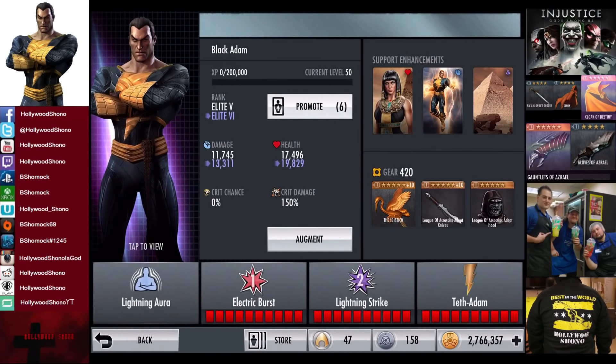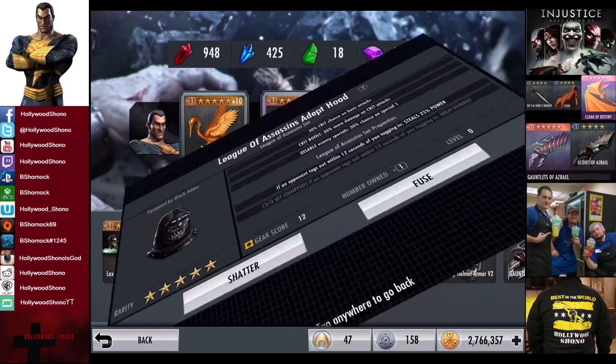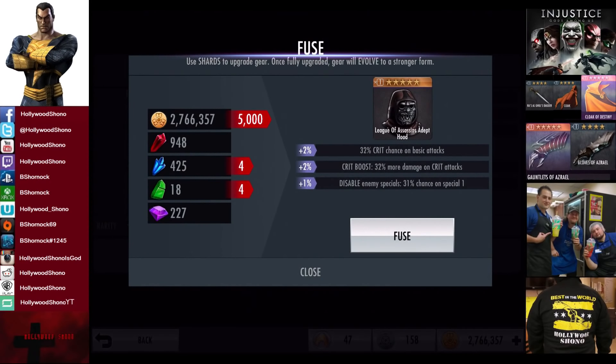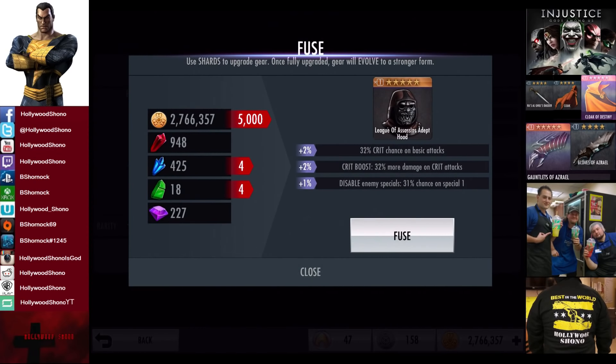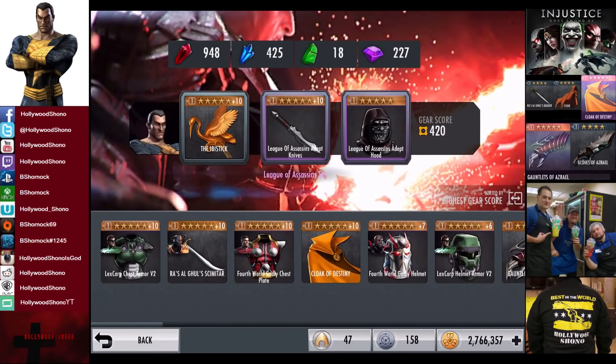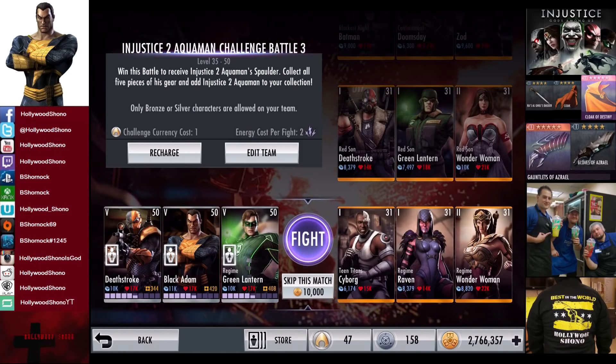What gear works: we have the League of Assassins Depth Hood. If you have crit chance natively you're going to do a lot more damage — up to 50% damage on crit attacks, which gets really out of control. Being able to disable enemy specials pretty much guaranteed on three hits is also great. If you get 50% crit chance on basic attacks that's almost like having a dedicated gear piece. League of Assassins Depth Hood is probably the second best gear item.